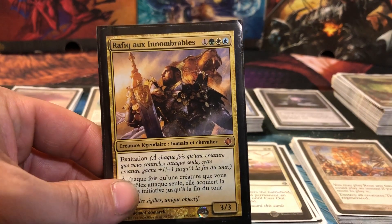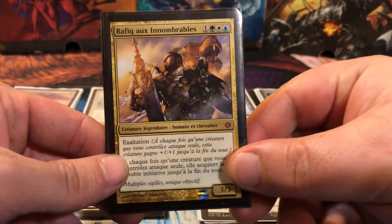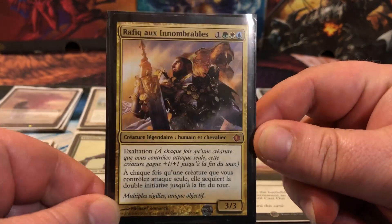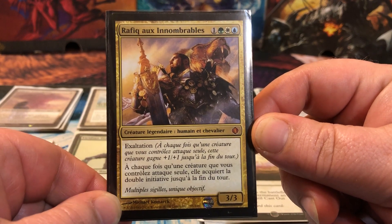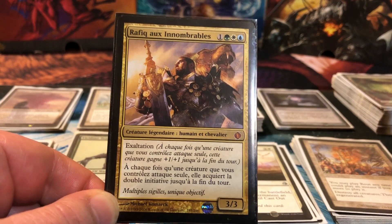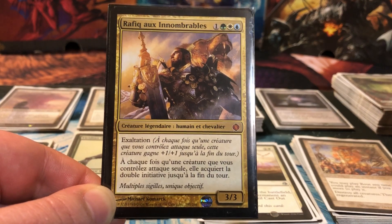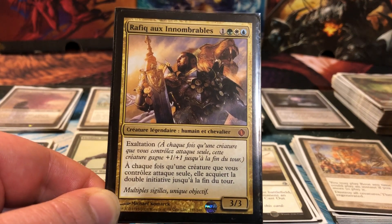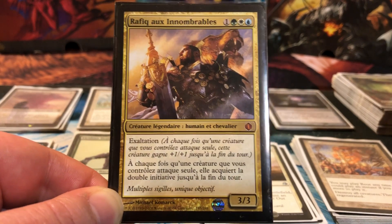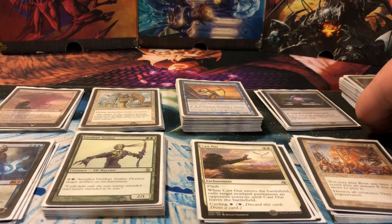Hello everybody, this is Red coming to you with one of my commander decks — the first one that I built. It is Rafiq of the Many. He's a 3/3 with exalted: whenever a creature attacks alone it gets +1/+1 until end of turn. His special ability is that whenever a creature attacks alone it gets double strike until end of turn. He's a four-color 3/3, so he's pretty nasty and a pretty good beater on his own. Let's get into it — starting with the mana base.